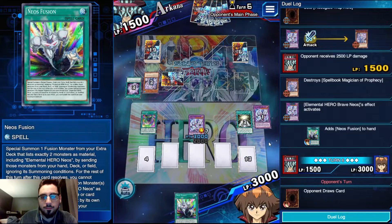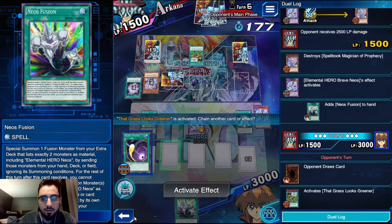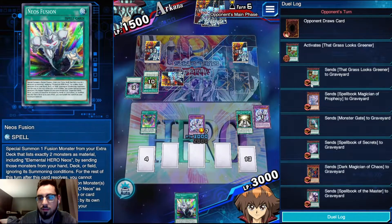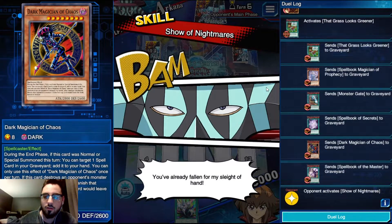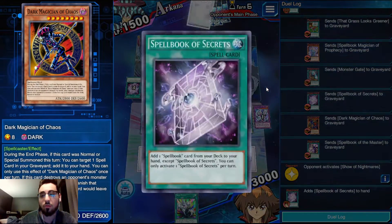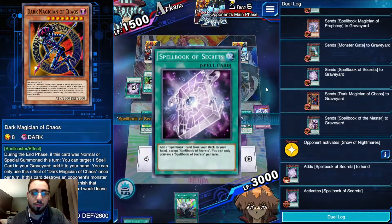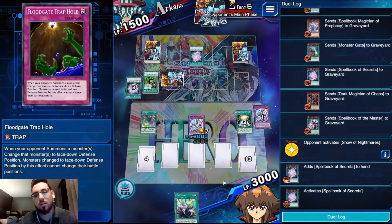Now what's in store for us? He has two Spellbook spells in grave - he's actually going to use Grass still. Level 6 - so he sent Secrets, Master, another Grass, Blue Boy, Monster Reborn, and Demise. Show of Nightmares adding back... wow, what a rip! Oh my god, what a rip! Holy shit, that's crazy.